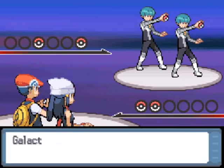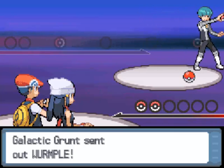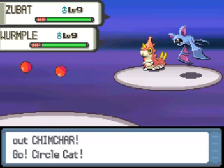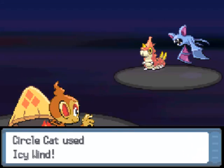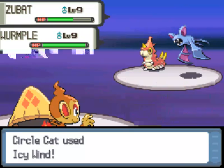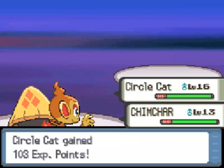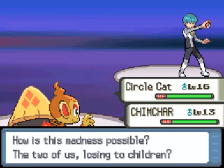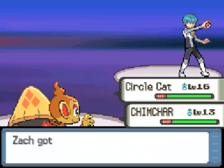We have a double battle with Dawn. We'll be taking on a Zubat and a Whirlipede — both great matchups for Circle Cat. She's going to have her Chimchar. I'm going to let her attack the Whirlipede, but Icy Wind is actually going to attack both of them anyway, so that doesn't even matter. That takes out the Zubat, and that takes out the Whirlipede. So suck it, Dawn — your Chimchar blows. We're going to get some great money there too.